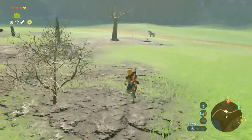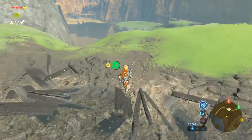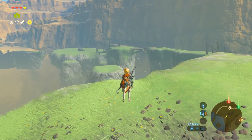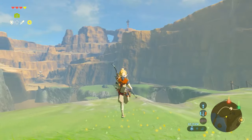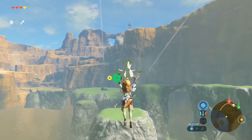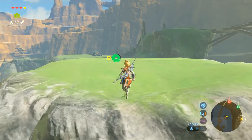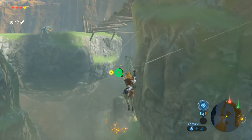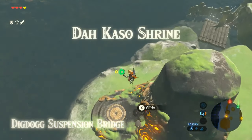I'm pretty sure that beeping is about the shrine that is right over there, so we'll hit that later. There's the Henox over there - I don't know if I want to deal with that. Actually, this might be better to do now because then I can teleport back to the stable and then back here. There it is - Dig Dog Suspension Bridge, the Casso Shrine.